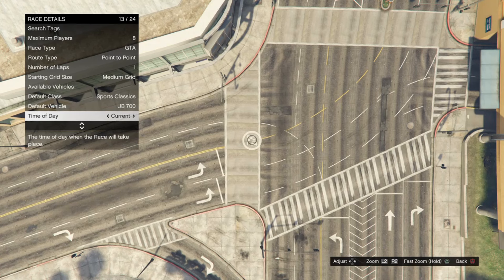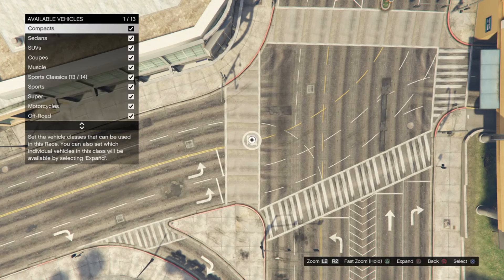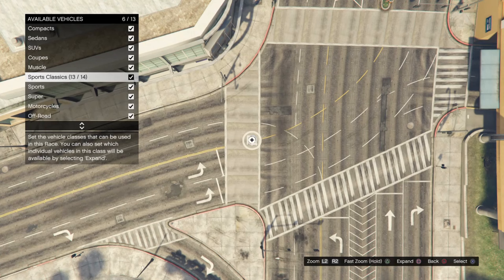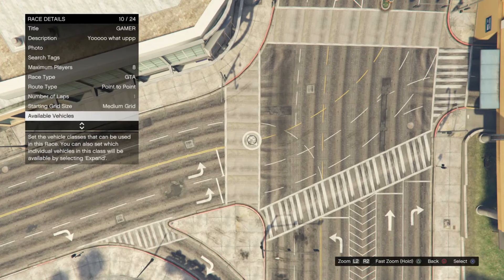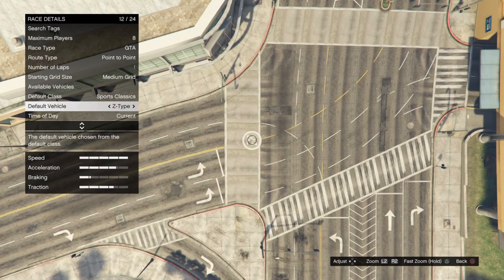So here's what you're gonna do. You see on the sports classics there's 13 out of 14. What you're gonna do is remove the motorcycles and press X on the sports classics. Now that slot is full. Go to sports classics again, and now we're gonna look for it — and it's gonna be right there. That's how you get this car.